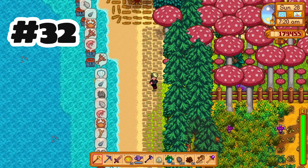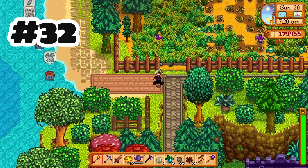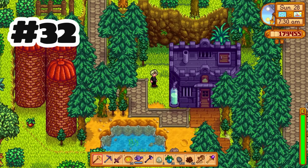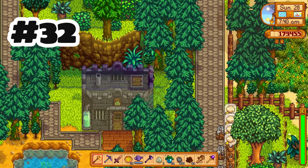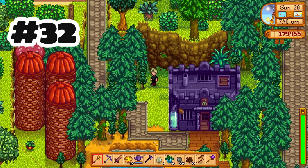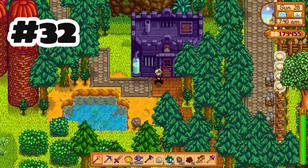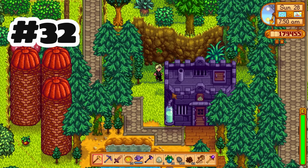Slime hutches are now significantly smaller. I put this as a nerf just because I liked how big the slime hutches looked on the farm — they really stood out during farm design. Now that my slime hutch is so much smaller, this area I dedicated to it seems kind of silly. Though maybe I could now fit two side by side and it would still be fine.